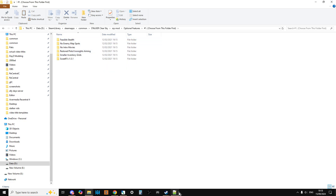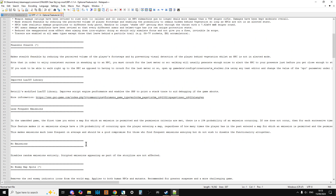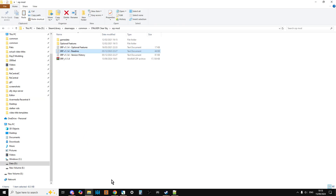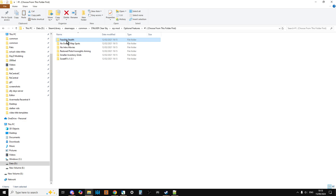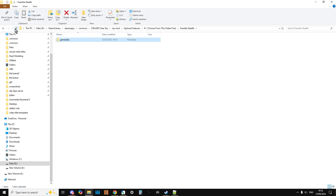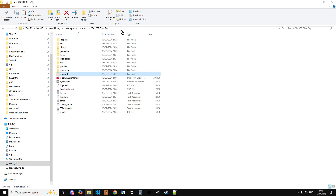If you want to know what each option does, go back to the readme for optional features — they're listed in alphabetical order. So let's say we wanted feasible stealth: go into that folder, right-click and copy the game data folder, navigate back up to the root directory of the game, paste it, and say replace the files. That replaces some files in the game data.